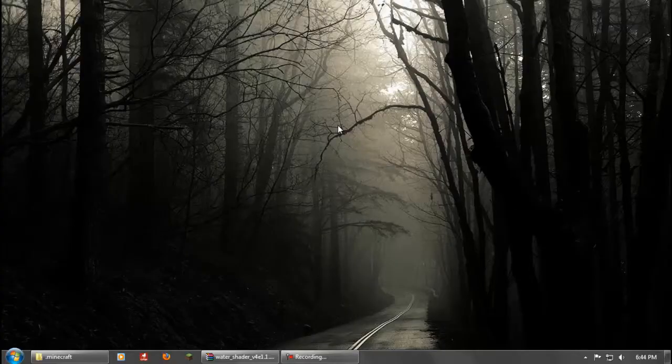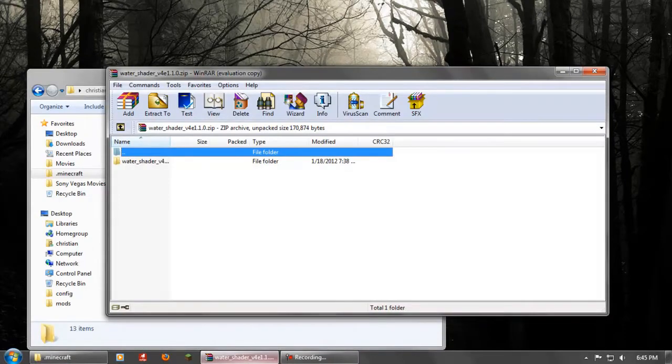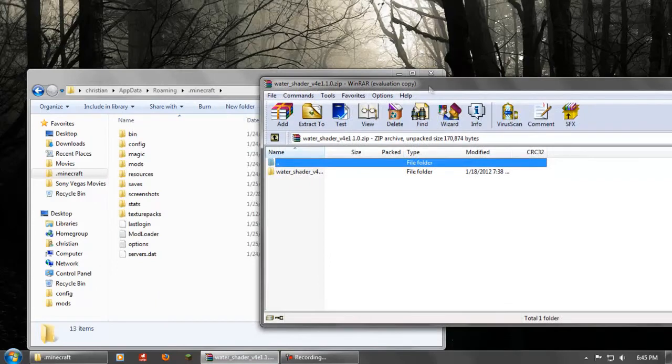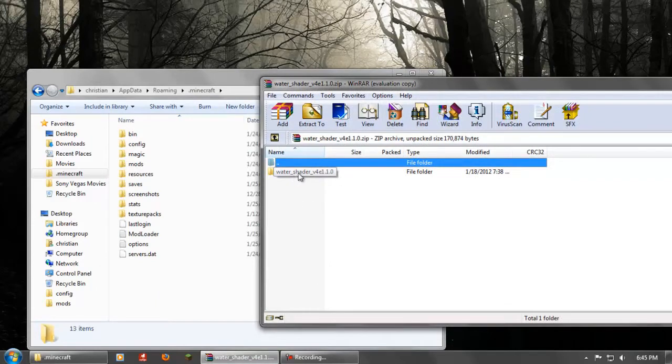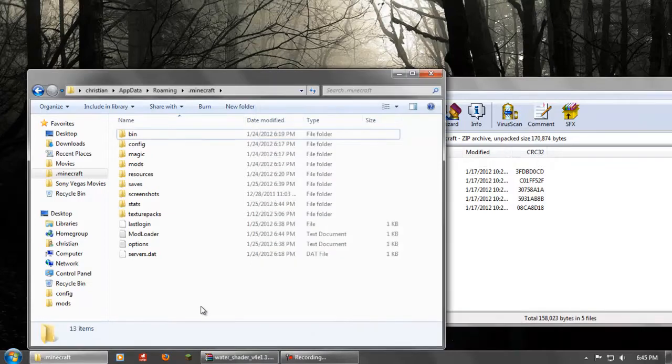Hello everybody, this is the installation part of the Water Shader Mod video. Basically here's what you've got: your dot-minecraft folder and your Water Shader Mod folder. When you download and open it, this is what you should get. Double-click on Water Shader and double-click on Minecraft. Please note you need ModLoader for this to work — you probably already have it if you've downloaded and installed a mod before.